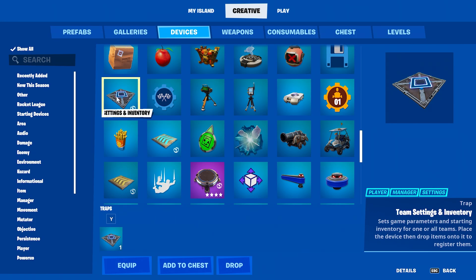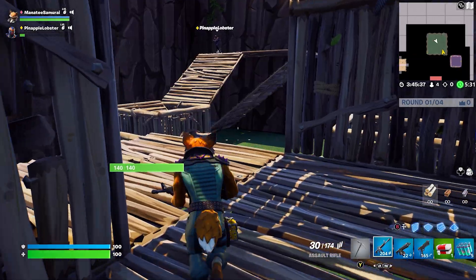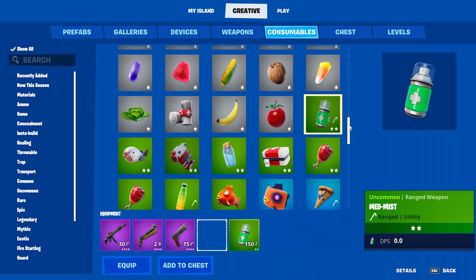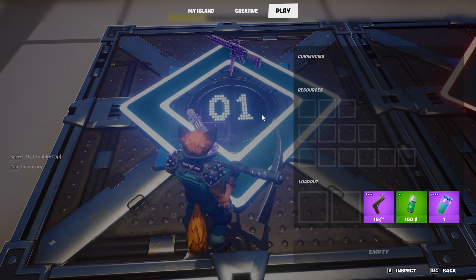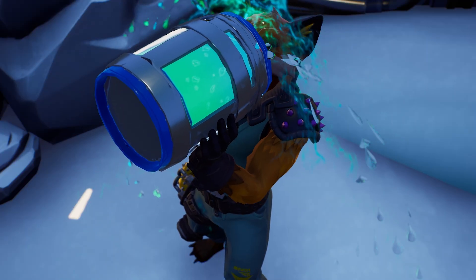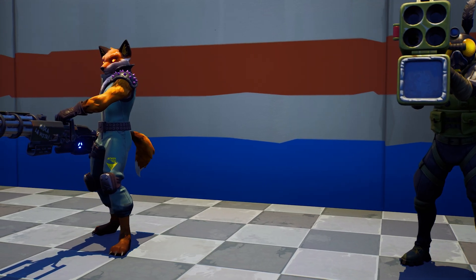To do this, get a team settings inventory pad from Devices and place it on the map out of the play area, like on the roof or out of view. Set it up for team 1 and load your inventory with the weapons, ammo, materials, and any consumables you want. Then trap them on the team pad. Now your players will have stuff to use in their fight. Repeat this for all the other teams — or don't, and see what happens.